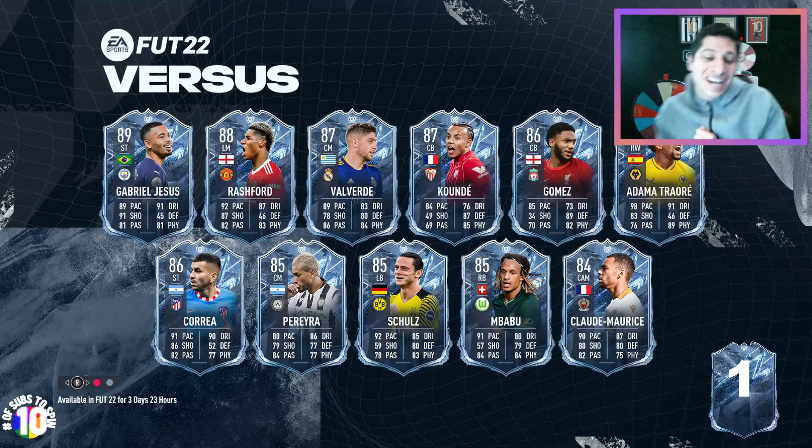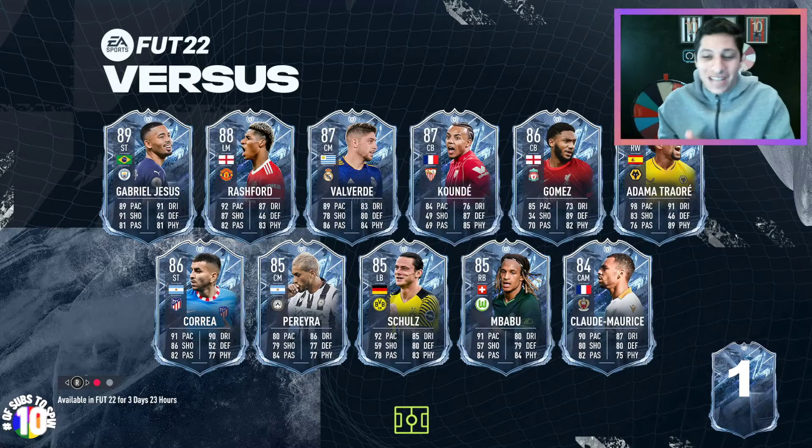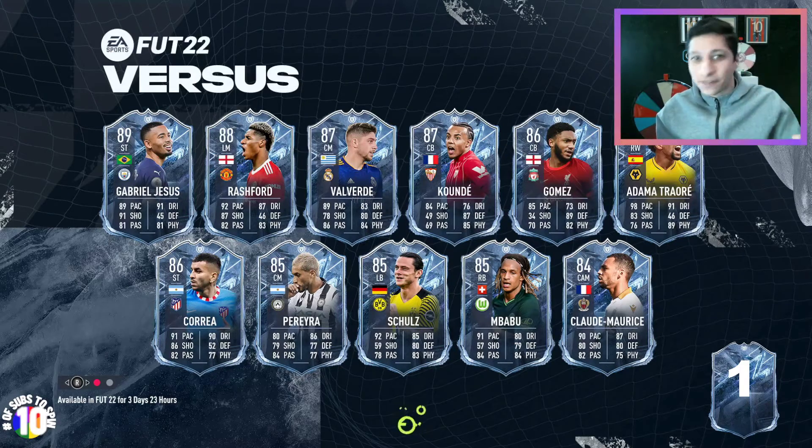Happy Monday, gang. It's your boy Slater. Today on the Council Review, in 2 minutes and 20 seconds or less, and officially Team Ice is now in packs with different dynamics and different stats.